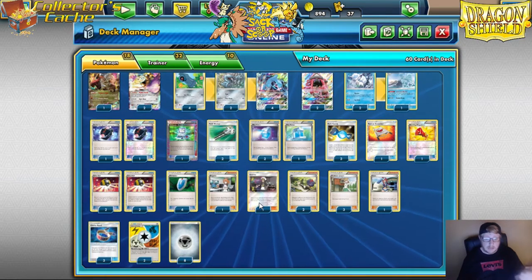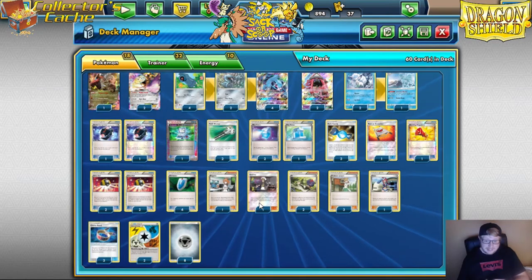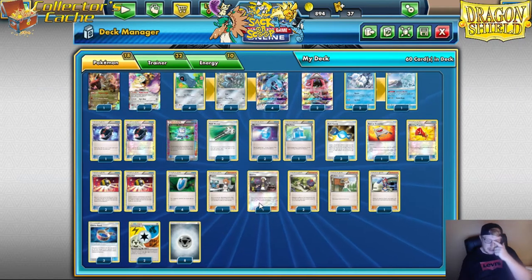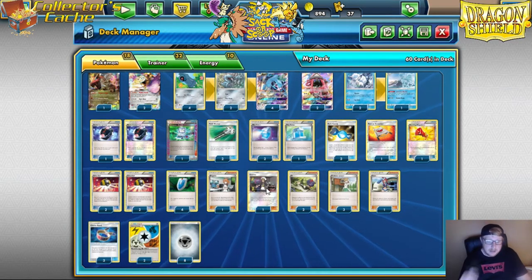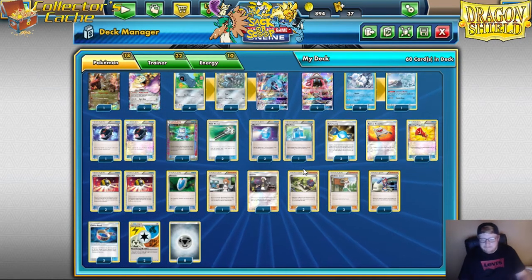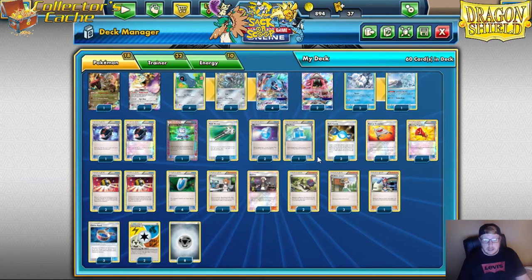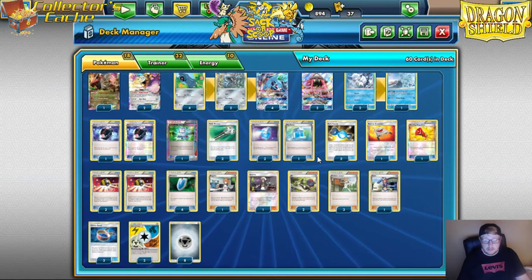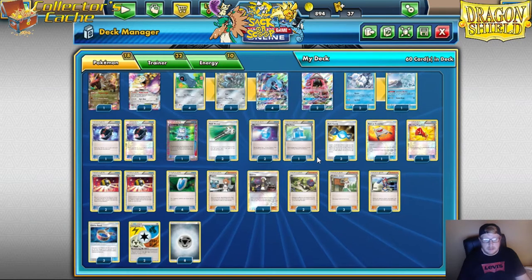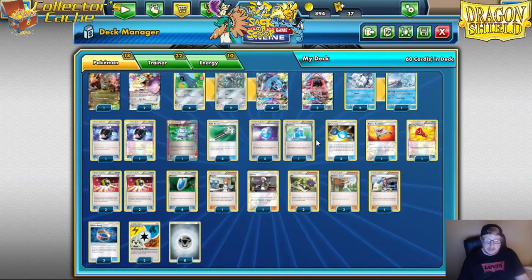Today we're looking at Expanded. Just got back from Daytona Regionals — this is the exact list I was going to play. I chickened out, got scared of Fire, didn't play it. I practiced over 100 matches with this list, found real success with it, and chickened out. I thought Fire was going to be very prevalent and I wasn't going to be able to take it down. So I jumped ship and went with Blastoise, and it didn't turn out so good. Definitely stick with something you know, something you practice with.